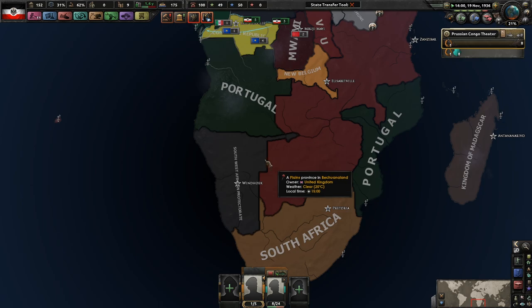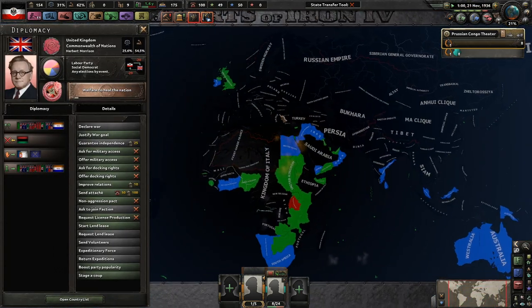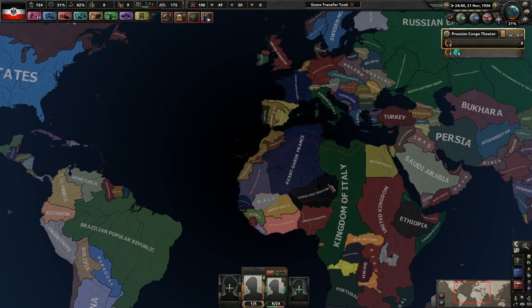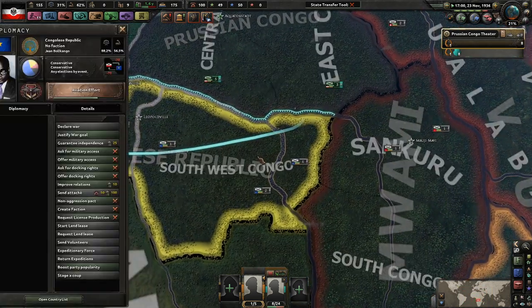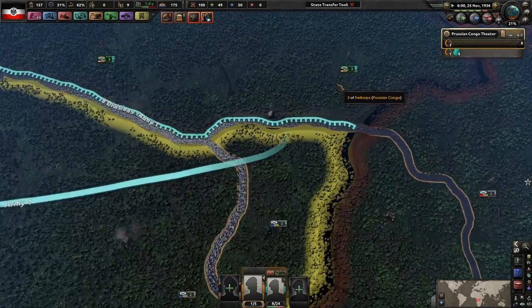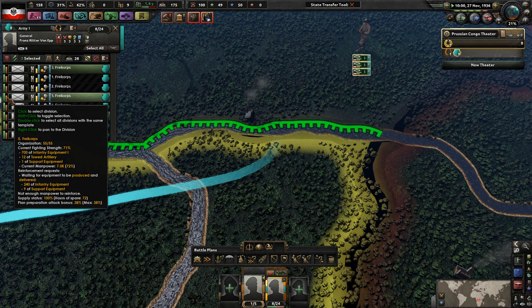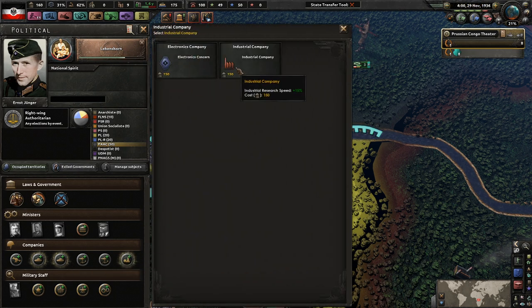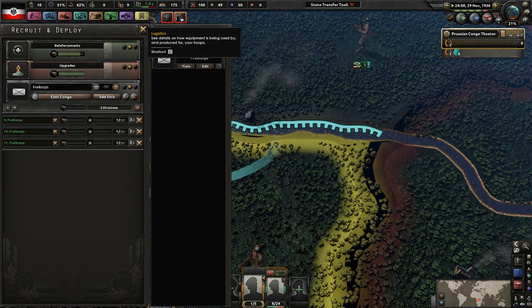You're an African protectorate, also part of the Commonwealth. Does the UK have a focus tree? They do, okay - I just couldn't remember off the top of my head. Most of their troops are fully reinforced while ours are still missing equipment. That's 71 strength - I don't think it's a manpower issue, it does seem like it's mostly an equipment issue.